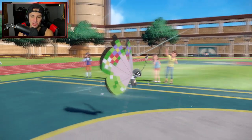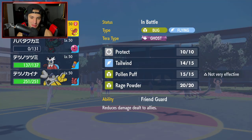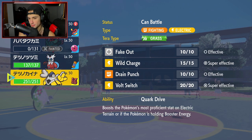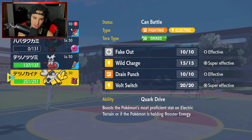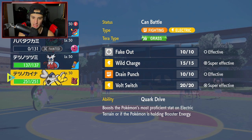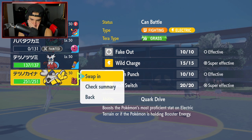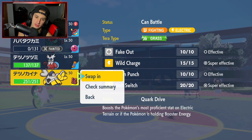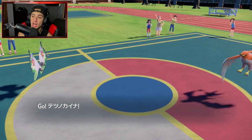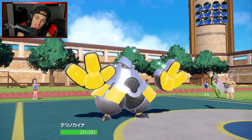Headlong Rush is terrifying — basically the Close Combat of Ground moves, same damage. From here I want to swap in Iron Hands to Volt Switch out and KO Talonflame, which could be really solid. I'm going to go into Iron Hands just to feel things out — I can Bolt Switch and pick up the Talonflame KO.